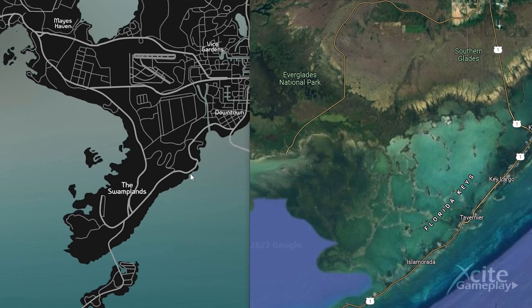On the south you have the Florida Keys, which is an area like a big swamp. In GTA 6 this area is called the Swamplands.